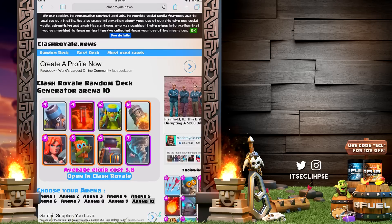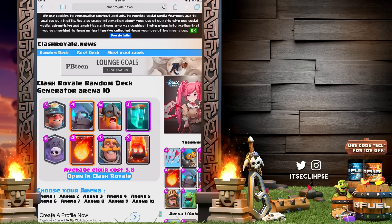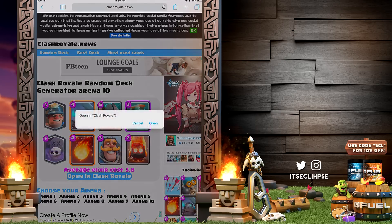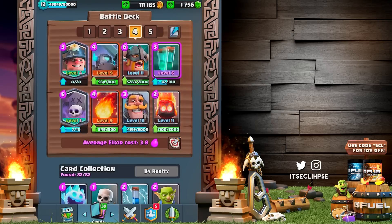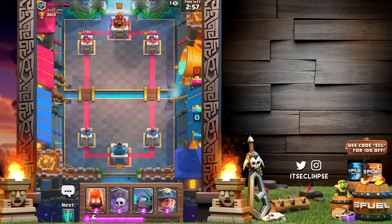That was bad. We'll give this one more shot — hitting arena 10 again. Our new deck: miner, elite barbs, graveyard, and the clone spell. This is definitely an interesting one. I don't know if we'll be able to get a single win in this video, but the graveyard can come in so clutch. Let's hope this is the battle.